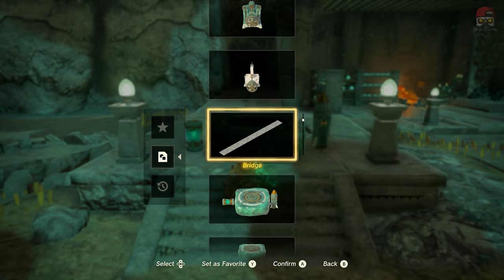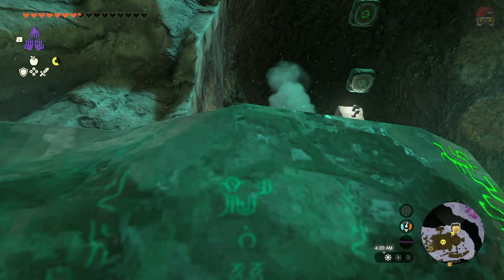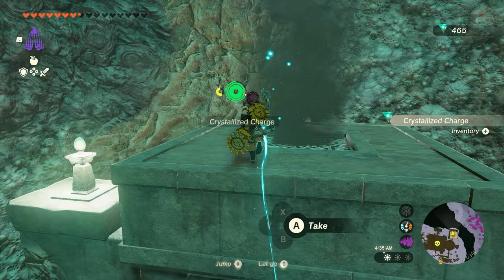There's this construct over here — if you talk to this one, it's going to give you a schema stone. I'll show you guys how this one's going to work because it's a little bit tricky. You've got to actually go all the way up there and there's a device right in front of us. We're going to build this device — that's the schema stone we're going to be getting from this construct. We're going to hop on, hit the rocket, and it's going to make us fly up to the top. The idea is just to hop from one of these to the other, or honestly just glide over. There's going to be a chest right here — pick it up and again, you're going to get your 20 crystallized charges. Also check the chimneys because the chimneys also have a couple of charges up there.